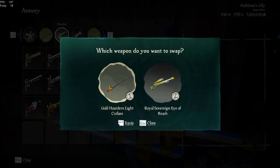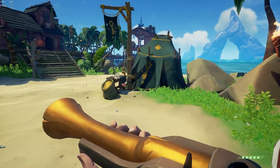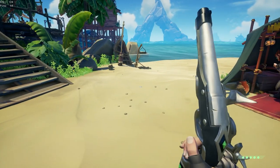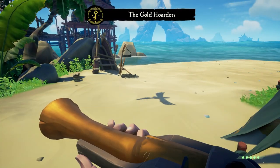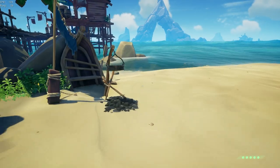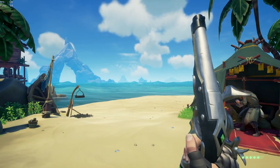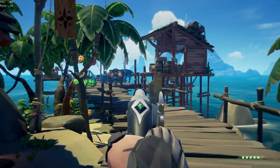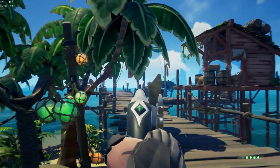Next up, we have Double Gun loadouts. The first one I'm going to go over is the least common one, which is Pistol Blunderbuss. This loadout isn't common because, although the pistol has quick shot and very good accuracy, and the Blunderbuss provides a lot of damage, it is just weird to use in most situations. You're pairing a mid-ranged weapon with a short-ranged weapon — you can't shoot somebody from your ship to theirs, you can't ADS that well, and if you're trying to shoot someone from a long distance, you're basically out of luck.